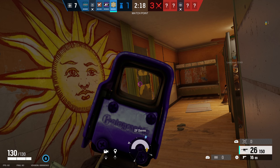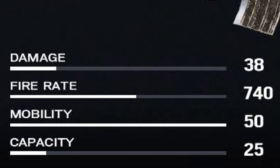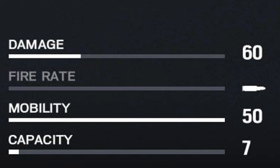Jaeger's first primary weapon is the 416-C Carbine. It's an assault rifle that does 38 damage, has a fire rate of 740, and a capacity of 25. His next primary is the M870. This pump shotgun does 60 damage per shot and has a capacity of 7 shots.